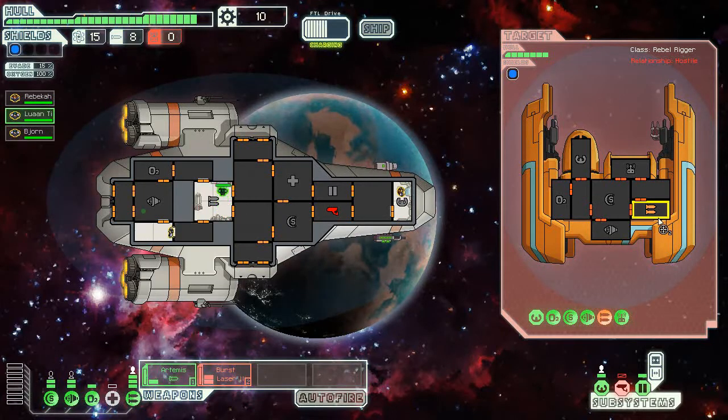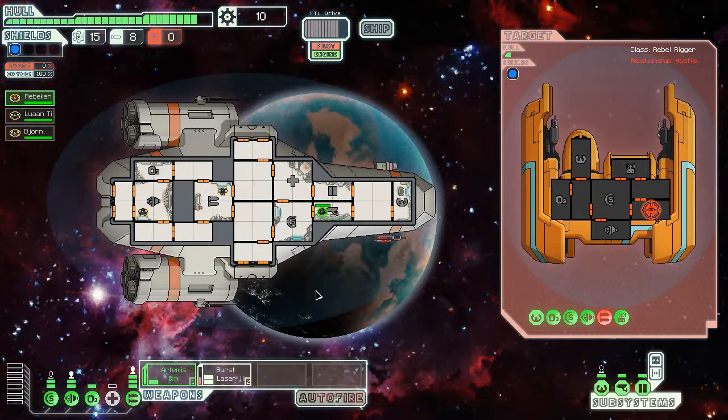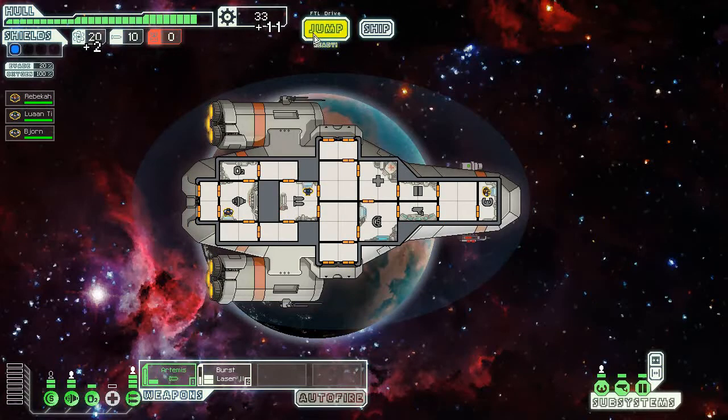Alright, everyone back where they were before. I just had to wait for Luanti to get there and get his experience from firing. Oh crap — pilot, you might as well go and repair that, because you won't be needing to do a lot of dodging on account of the fact they can't shoot me. Still, two damage on the very first fight. Not the best way to start. We got 12 scrap, two missiles, and a decent amount of fuel. Not too shabby.